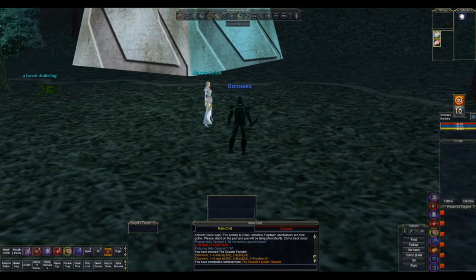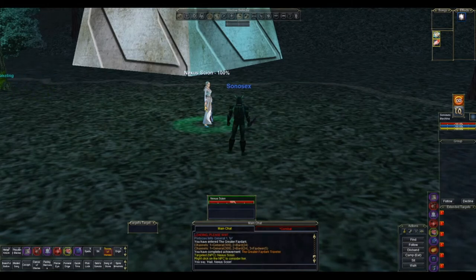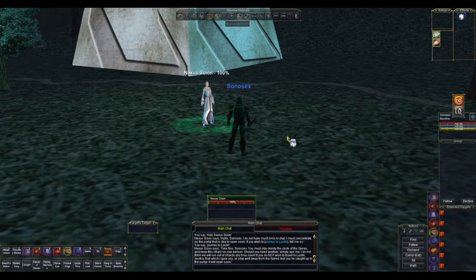The first thing you're going to want to do is find one of these Nexus Scions. They're in four locations. One we're at is in Feydawar in the south of Greater Feydark. There's also one in Otis in the southeast of Toxillia Forest. There's one in the Kuranas at the Wizard Spires in North Kuranas. And there's one in Velius at Great Divide near the Ringwall, in the northeast of the area.